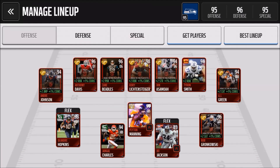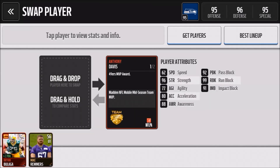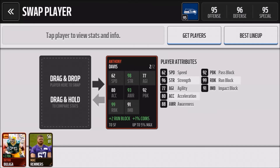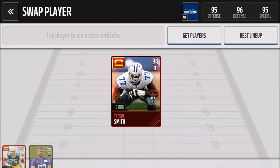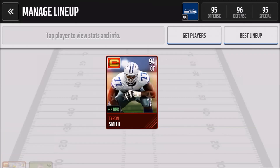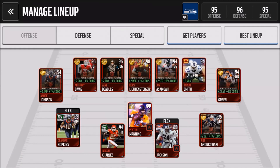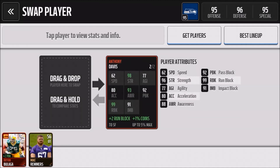At number two is the MVP Anthony Davis card. He has an amazing 99 run block stat and great agility. Going back to DeRon Smith — I forgot to mention he's lacking a little bit of strength, 89 strength as compared to most of the other offensive tackles on this list. But back to Anthony Davis — very good offensive tackle, he's around 250k if you complete his MVP set.